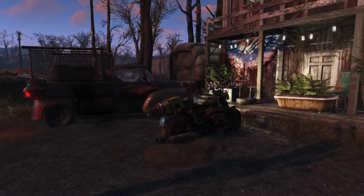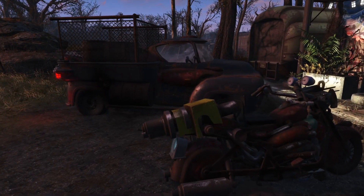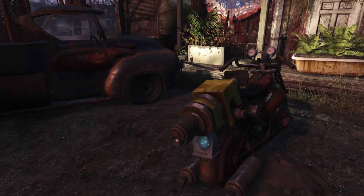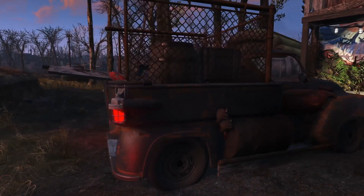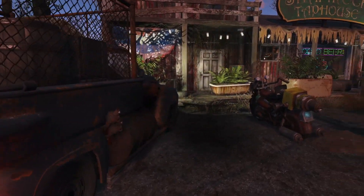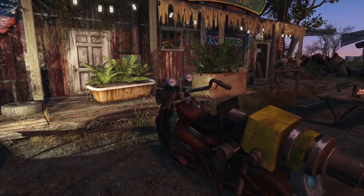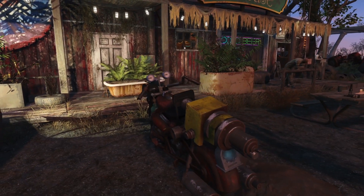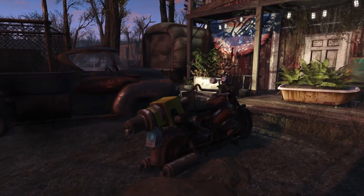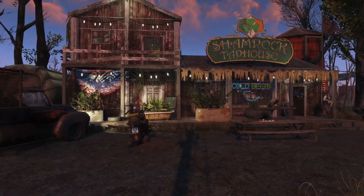I actually didn't want to do any more vehicles because my last build was heavily focused on vehicles, but I did have to put a couple in just because of the look of the place — people parked outside. So I put a bike in here and this little pickup truck. Not too much detail on the trucks, it's more just for the look of it. Bikes are always hard to do because obviously not being able to rescale things on the PS4, there's not many things that fit on the bikes very well.